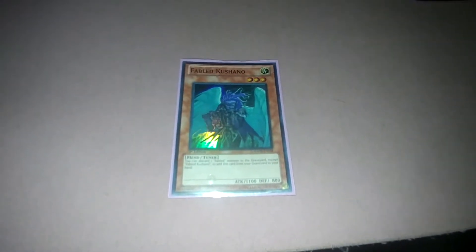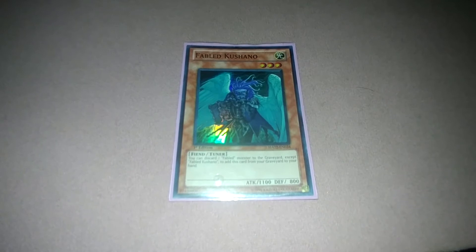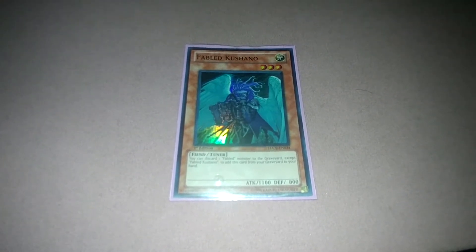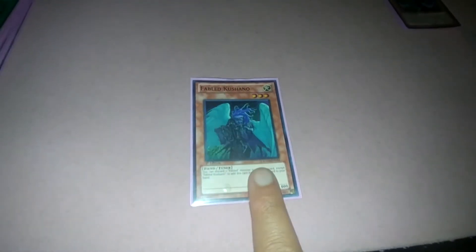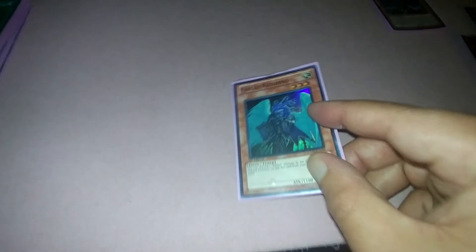Last Fabled tuner is Kashano. You can discard one Fabled monster except Kashano itself to the graveyard, and if Kashano is in the graveyard, you can add it back to your hand. So if you send a Fabled from your hand to the graveyard, you get Kashano right back — it recycles itself from the graveyard.